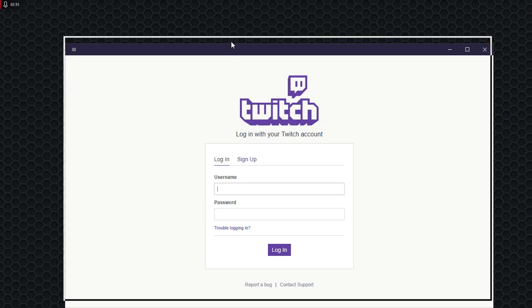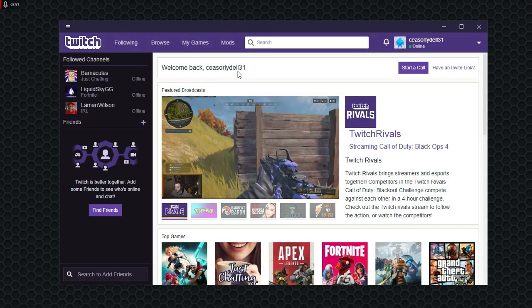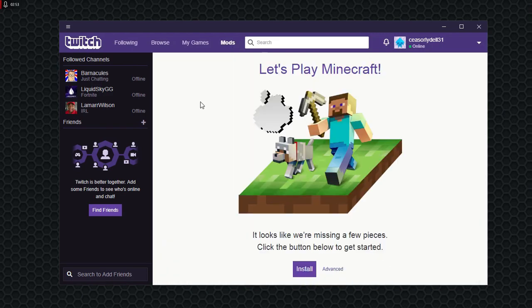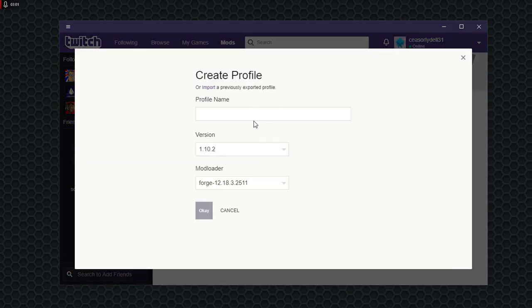Once it loads, you'll want to log into your Twitch account. Then once you're in, you'll want to go to Mods, then Minecraft, then Install.